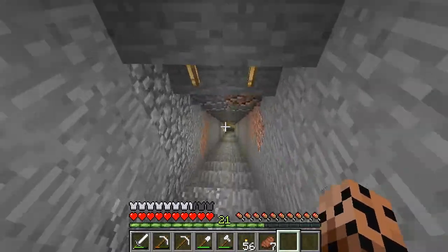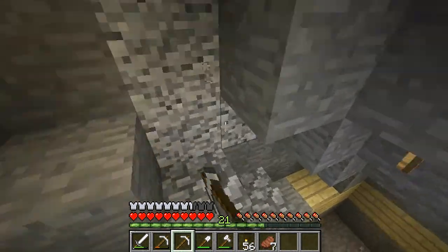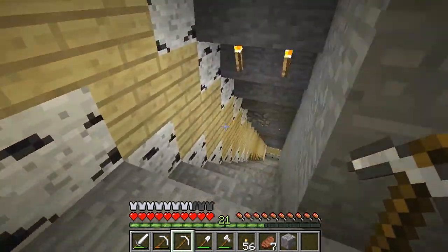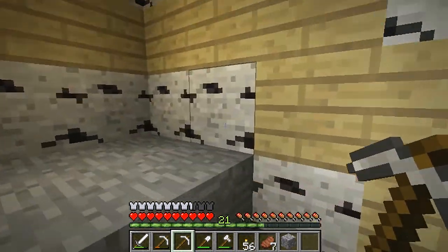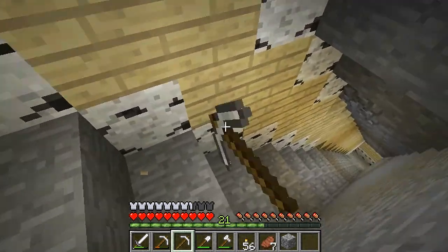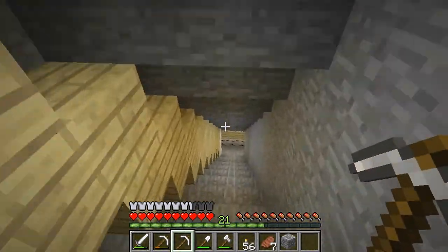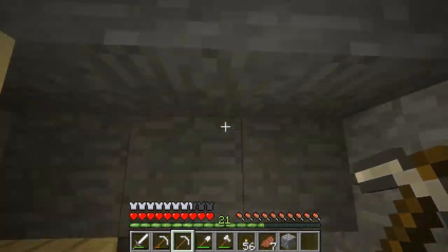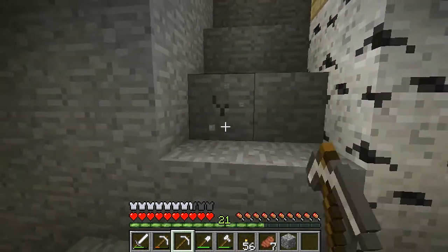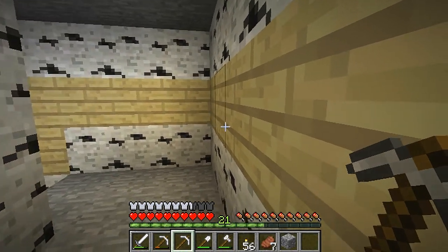Alright, so I kind of spent a little off time planning out what I want the design down here to be. And this is the design it's going to be. So it's going to be this birch wood, like the full wooden block, going down on the edges. And down the middle is going to be birch planks, so it's going to be a nice little area. It's going to look nice. And I've yet to decide what I'm going to make the stairs.